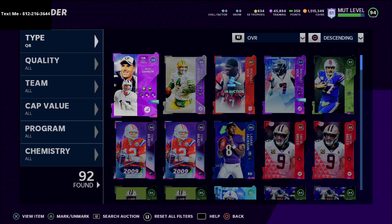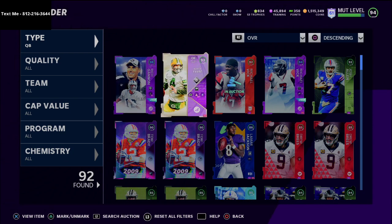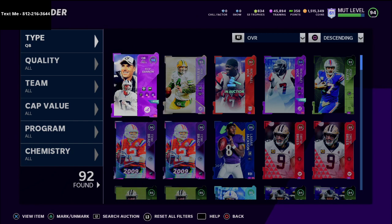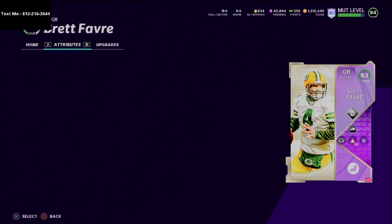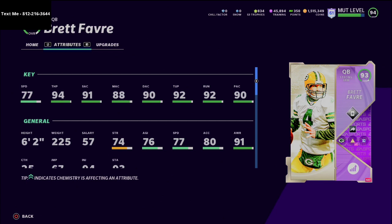Rich Gannon is the perfect quarterback for some of these schemes. Now let's talk about Rich Gannon. For a while — about two months ago — I did a video about why Brett Favre is the best quarterback in Madden Ultimate Team. He's been the best for two months, which is actually really good for a quarterback to stay that relevant. But now I want to talk about Rich Gannon and why he is now the best. Let's go over Brett Favre quickly. He has 94 throw power, 91 short accuracy, 88 medium accuracy, and 90 deep accuracy.